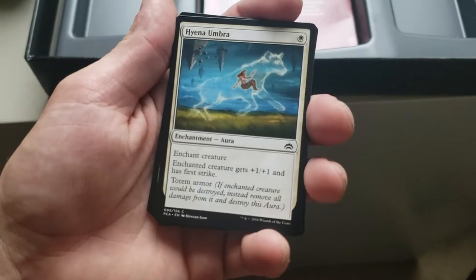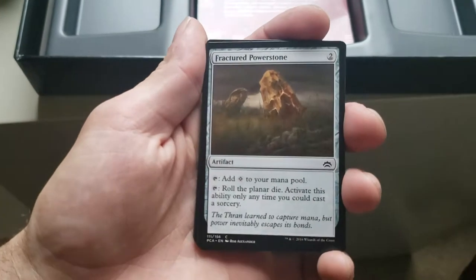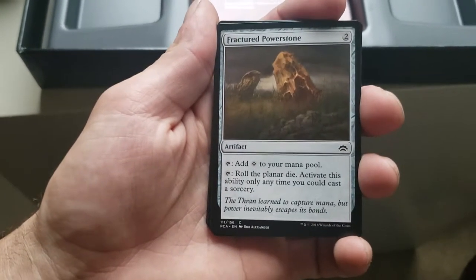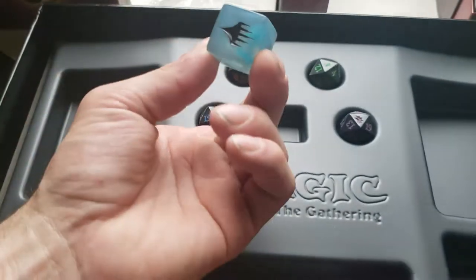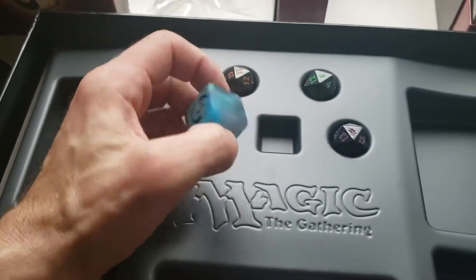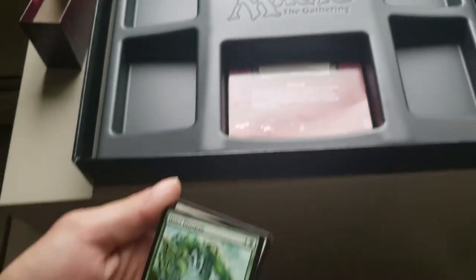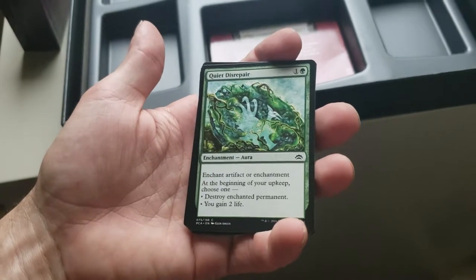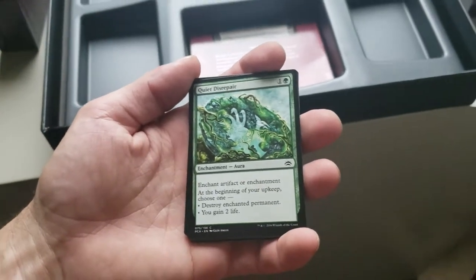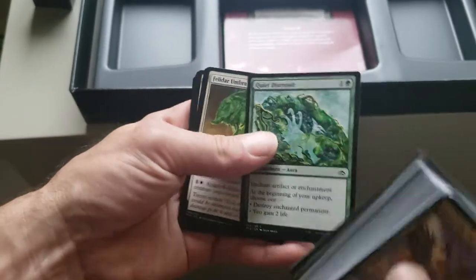Fractured Power Stone — tap it to add one colorless to your mana pool, or you can tap it to roll your Planar Die — activate this only when you can cast a sorcery. Disrepair — enchant artifact or enchantment, at the beginning of your upkeep choose one: destroy the enchanted permanent or you gain two life. That's kind of cool.